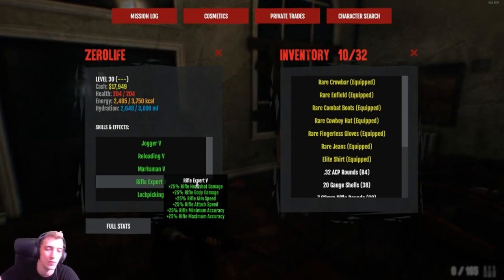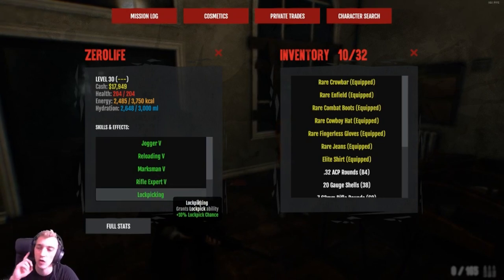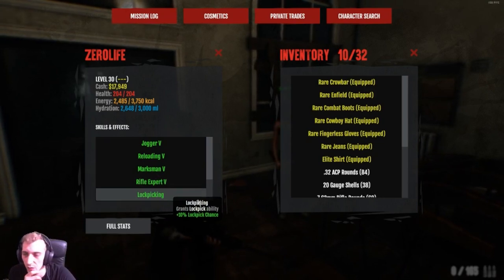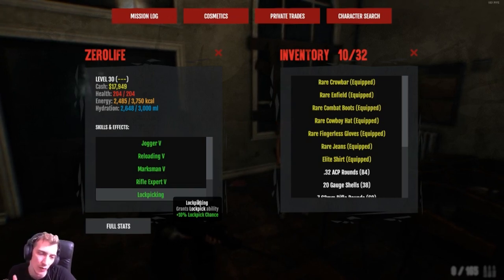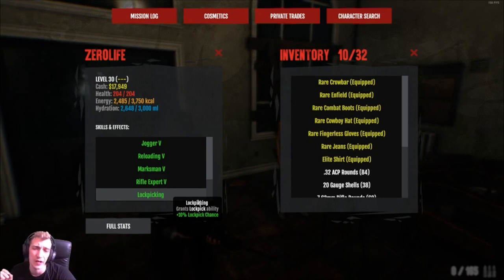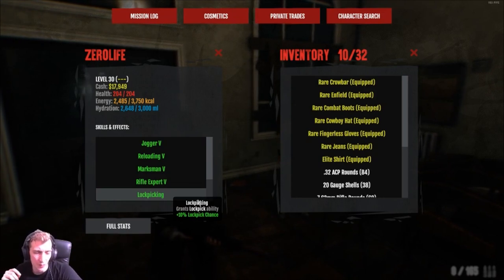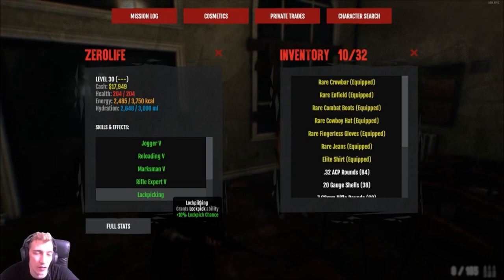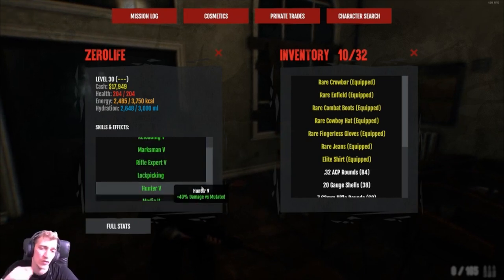We've got Lock Picking 1 - people are going to ask why. With the items I've got, I can get my lock picking up to 100 for opening doors in big buildings. This was actually a tip from one of my mods on Twitch - his name in game is Magic, if you see him say hello. He advised me to get one in lock picking and use items - respect, it's actually a great idea. Then Hunter 5 for the plus 40 damage versus mutated.